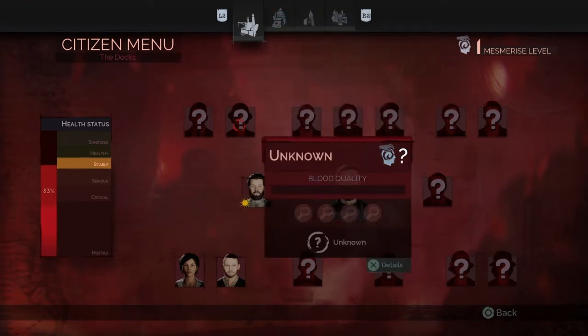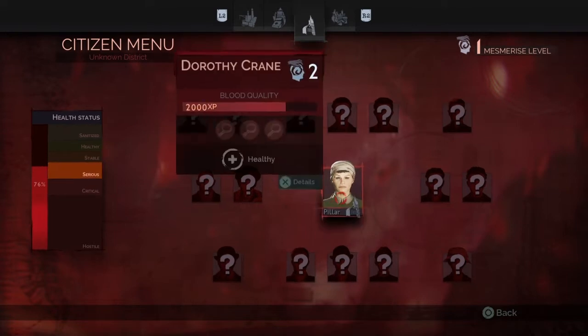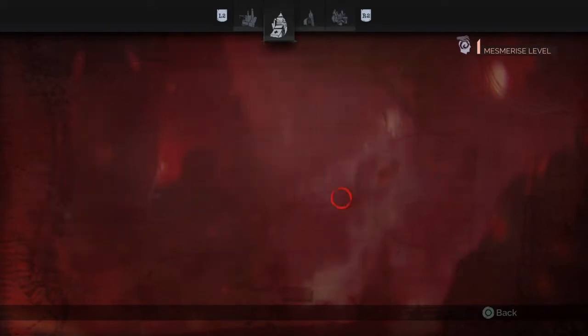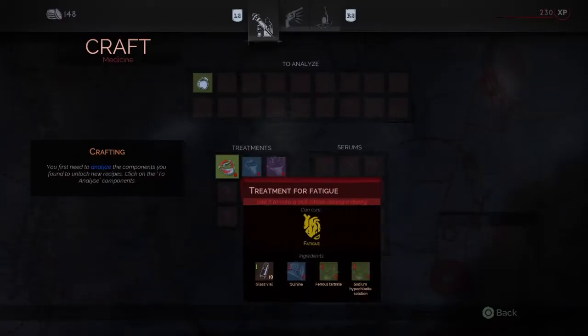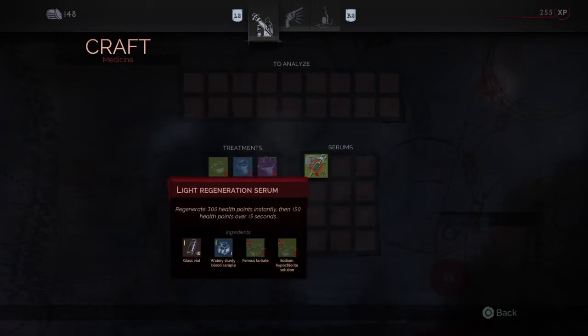Treatment for fatigue — this guy has fatigue. District status: healthy. Glass vial, Quinine, Ferrous Tartrate, Sodium Hydrogen — I've got absolutely none of those. I have a regeneration serum — I could use these for buffs. Generally 300 HP healed instantly. I don't know if they heal points over 15 seconds — that's pretty nice, honestly.